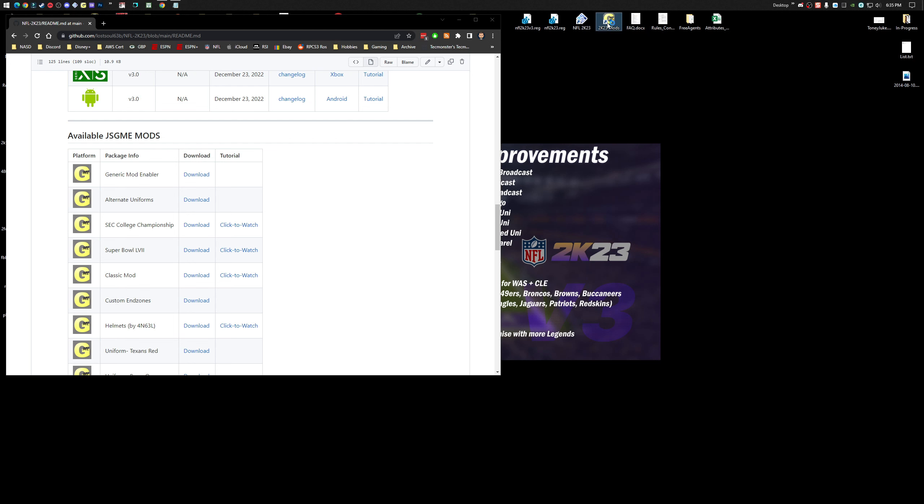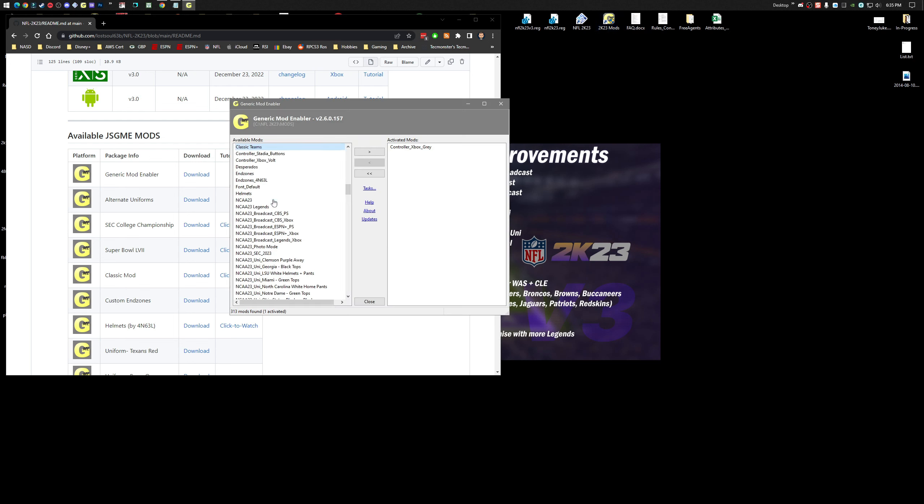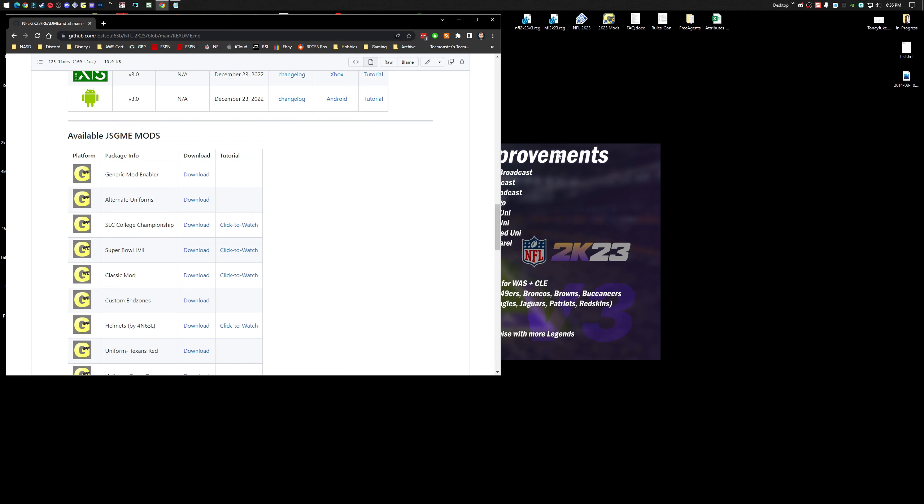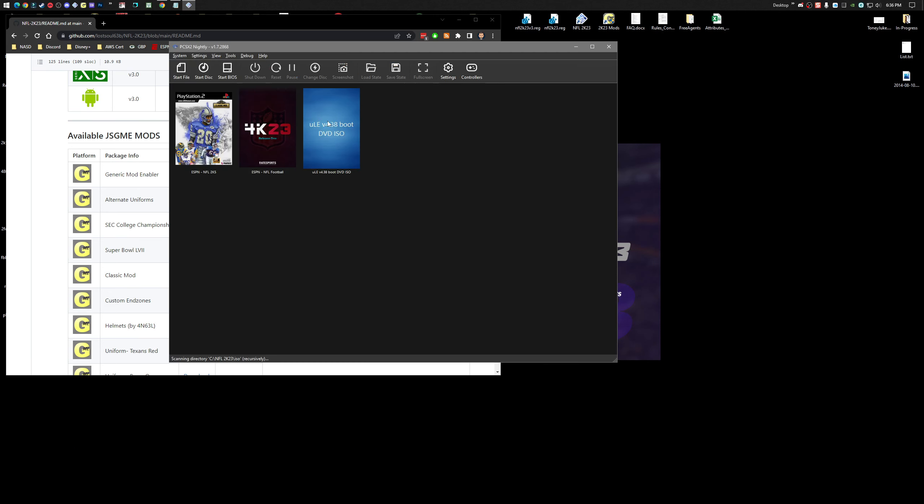Open up your GME utility. Type C and you'll see it's classic teams. Go ahead and load that package, then fire up your game. Once you start it, you'll see the cover change, so you know that the mod's loaded — the classic mod.